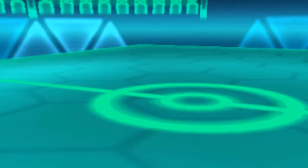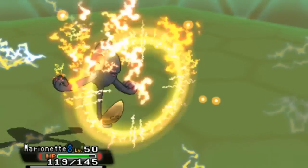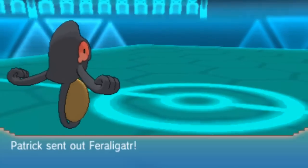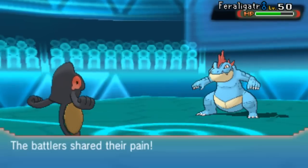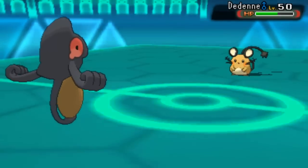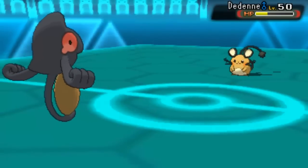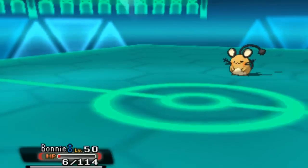That was a bummer losing Blaziken early, but I got rid of Nidoking. Back to Marionette — I go for Pain Split because I know I'll take damage from Dedenne. I get critted by Volt Switch which is actually good because I used Pain Split, meaning I'm on lower health and I'll suck more HP from the next Pokémon. That gives me lots of health back from Feraligatr. I go for Will-O-Wisp again but it misses. Dedenne goes for Thunderbolt — Nightshade was my best option. I go down to the Thunderbolt but I was quite happy with that.